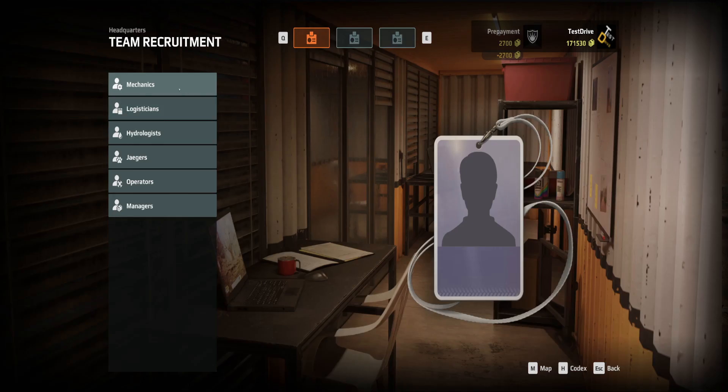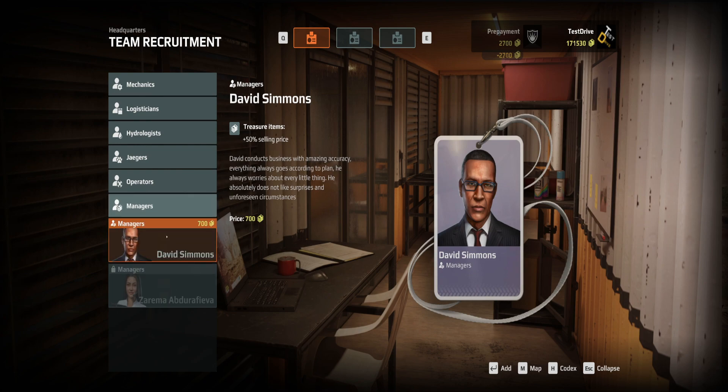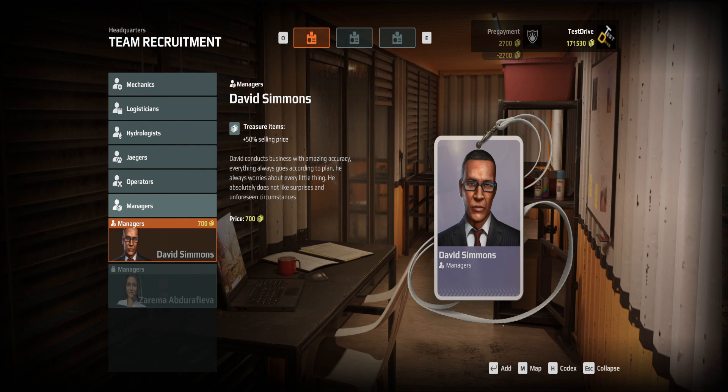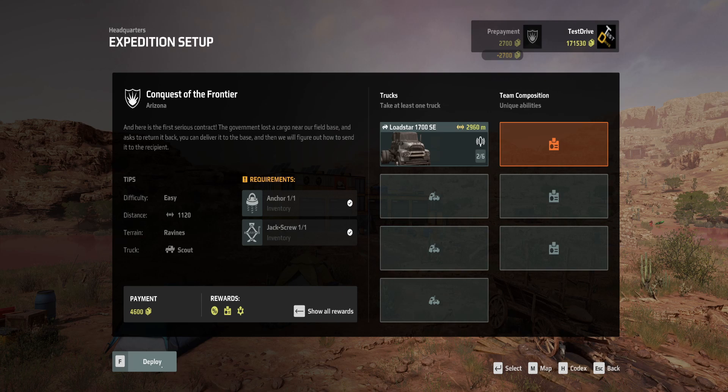Should we get any logistics outpost, binoculars, drone? I don't really feel like any of that is worth taking right now. We don't need a team upgrade either. I think we're ready, so let's jump in and see what we have in Arizona.